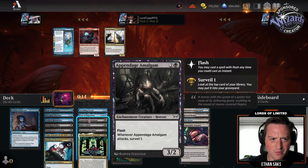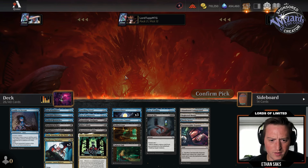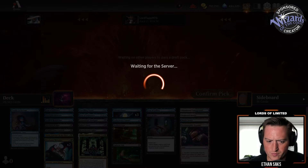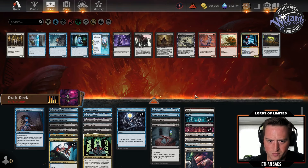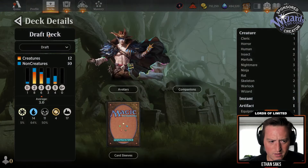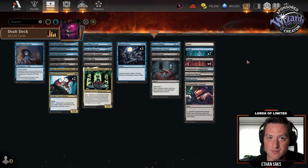Maybe we play the five-five over Appendage Amalgam. Looks like no one ended up in black-white. Let's go ahead and add the lands — looks like we have a little bit more blue, so we'll throw in one more Island. Call it good. See you for the games!